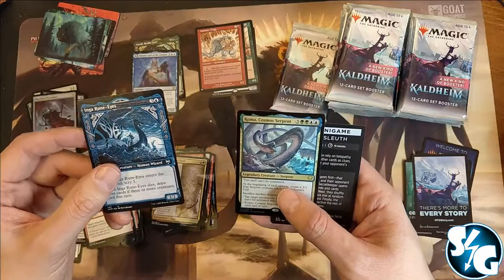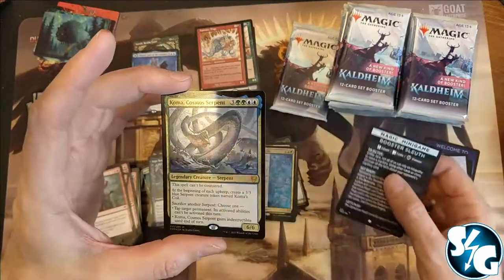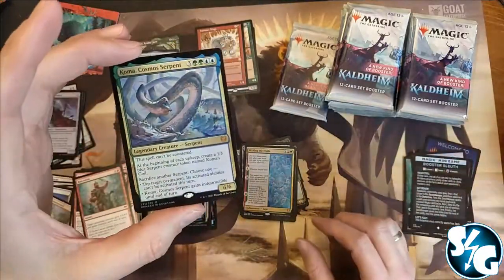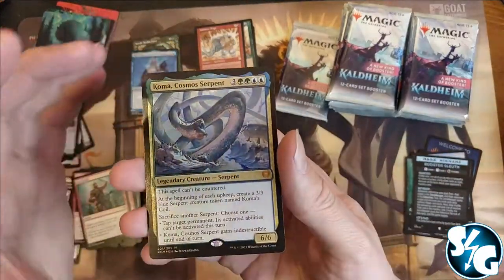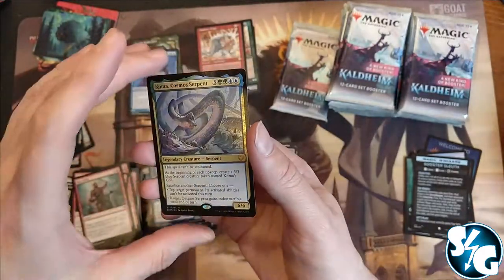Koma, the Cosmos Serpent in foil — it's shiny. Foil Mythic! That card's worth some money.